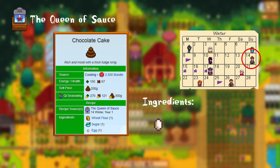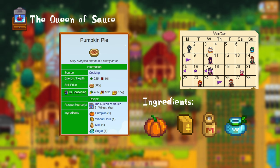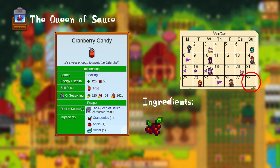21st of Winter, Year 1: pumpkin pie. For this you need 1 pumpkin, 1 wheat flour, 1 milk, and 1 sugar. 28th of Winter, Year 1: cranberry candy. For this you need 1 cranberry, 1 apple, and 1 sugar.